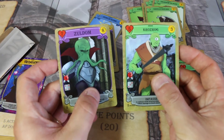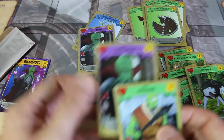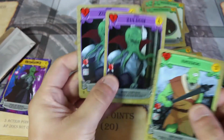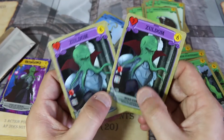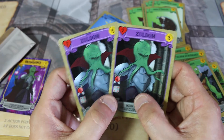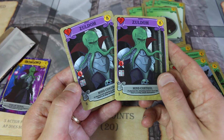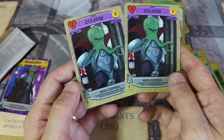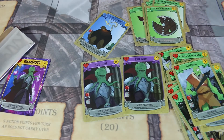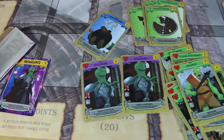No way! What the hell? What the actual hell? Go to town! We've got Crossrock... No! What?! That can't be right! Oh my god! No way! Two legendary Zuldoms in the first ever pack opened of the actual base set. I'm going to get two Zuldoms!